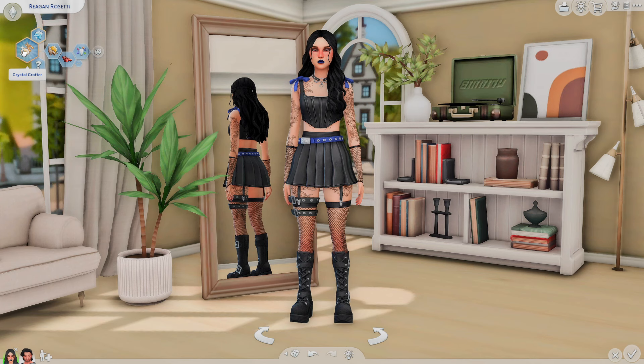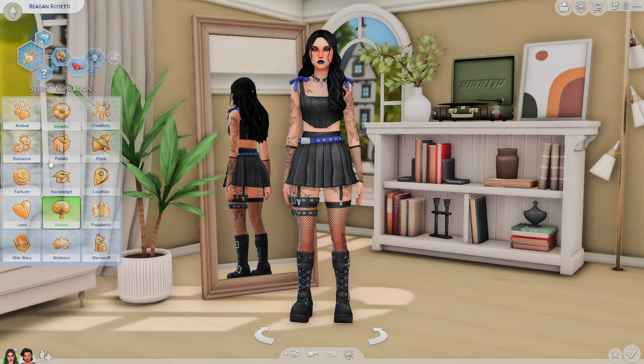First and foremost, we have the Crystal Crafter New Aspiration. You're going to find this under the nature category. It basically says this sim wants to cut gemstones, craft jewelry, and harness the power of crystals. I'm glad we got this — I feel like we all kind of expected that.